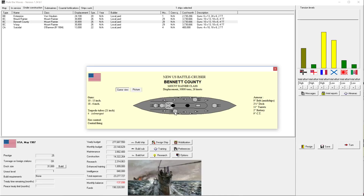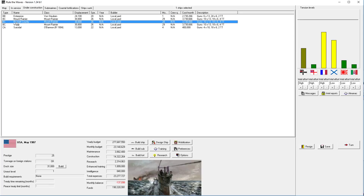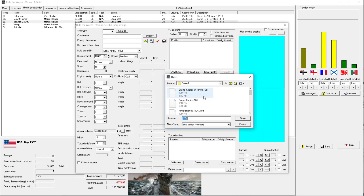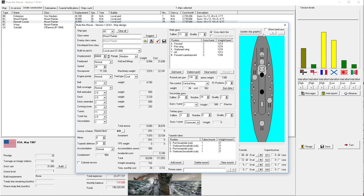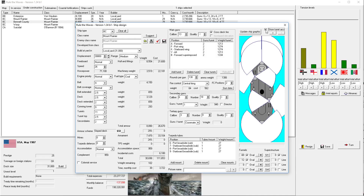I looked at this Mount Rainier class and was like, what the hell is this thing? And why did I build it? It's not that terrible, because we don't have the four centerlines, so this is really the best we could do. But it does give us a five-sided broadside. Let me just look at the firing lines... They do have very good firing arcs. Disregard - that is definitely the best choice.